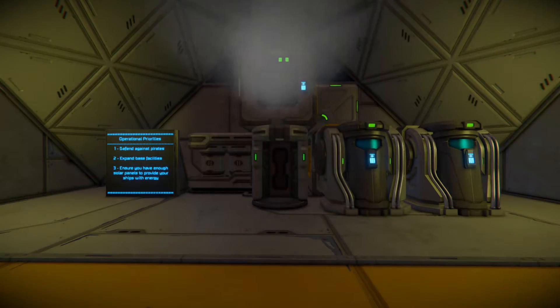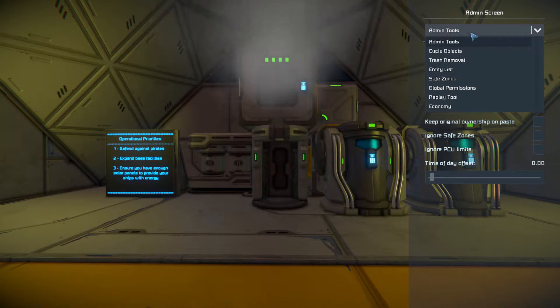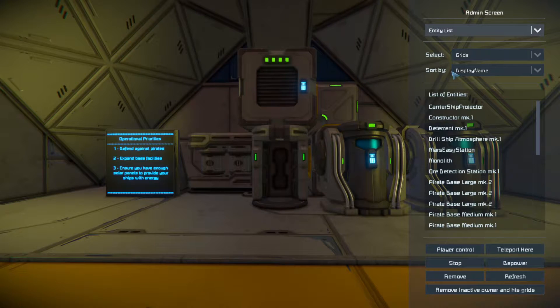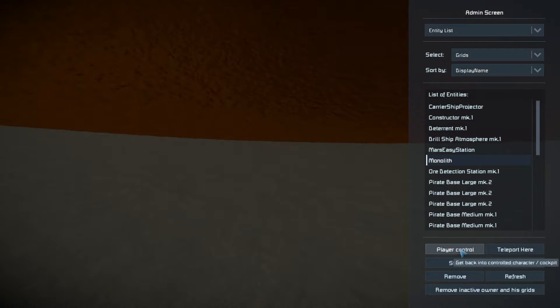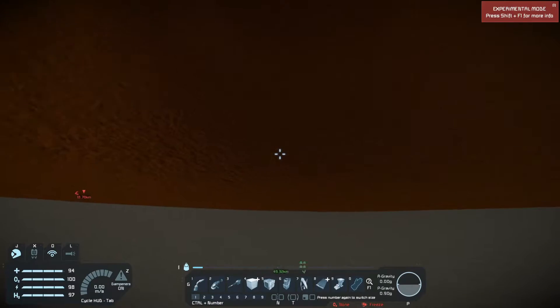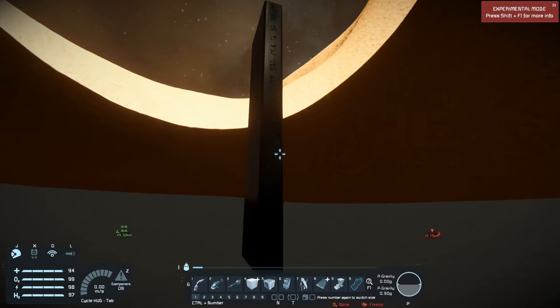Once you load in, press Alt+F10 to bring up this menu. At the top you can go from Admin Tools down to Entity List, and you'll see the monolith is listed right there. If you just want to jump straight to the monolith, click on it, then click Teleport, go back into player control, and hit Escape to close that menu — and there's the monolith. Real simple and easy.